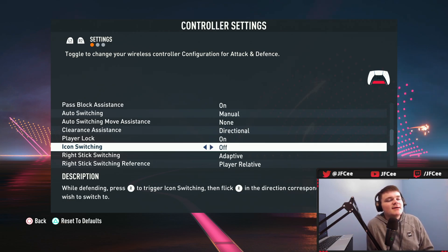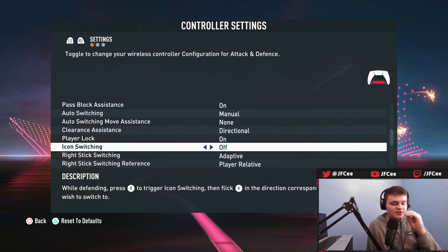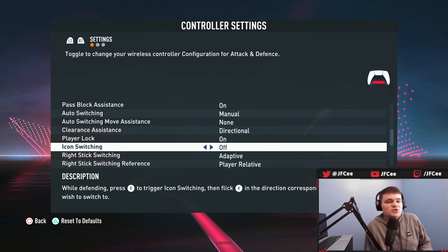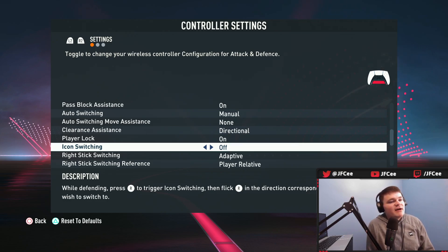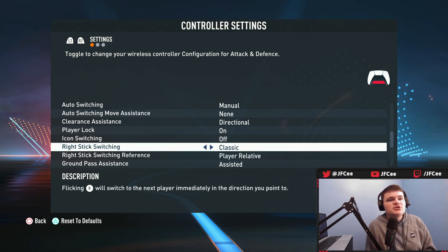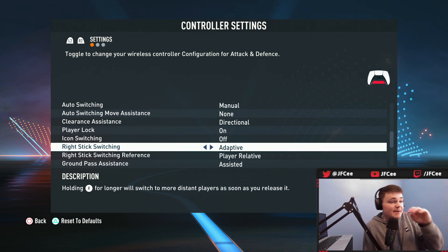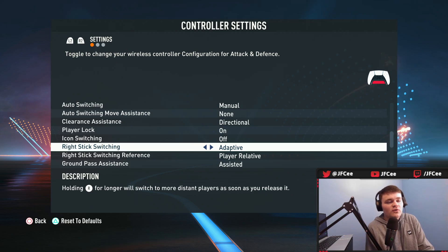Icon switching: if you press the right trigger it shows icons above players' heads and allows you to switch to one of them using the right stick. Just keep it off — it's too difficult to know what icon does what. I've tried to use it and never had success with it. Right stick switching: there's adaptive, classic, and player rotation. I'd have it on classic. Adaptive lets you hold the right stick longer to switch to a player further back or forward, but I've never used that, so I just keep it on classic.